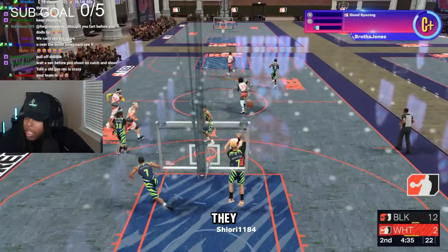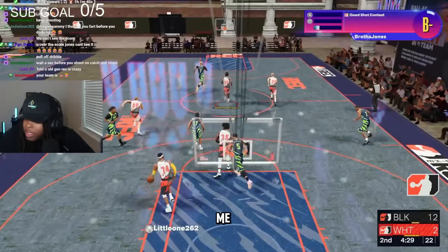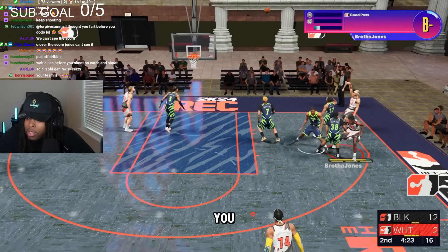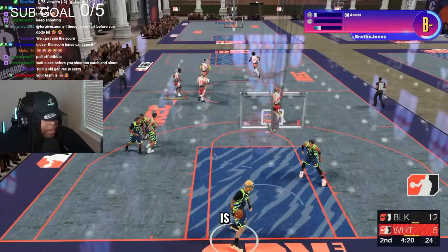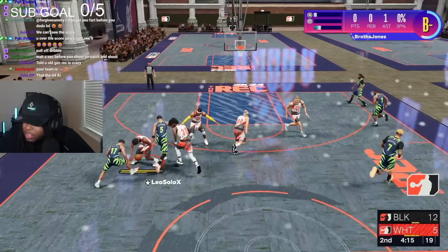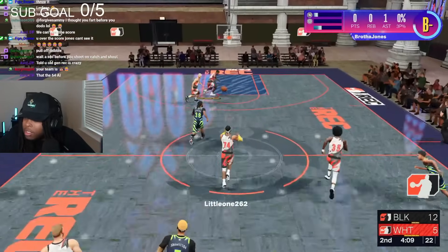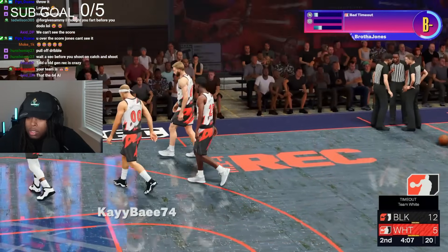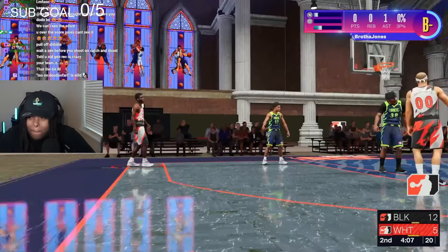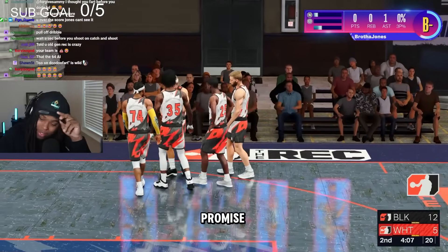The AIs are terrible. Let's go — hit me. Give me that assist. My team is trash. Old gen rec is crazy. Give me the ball. Hit me. 20 seconds, 20 seconds. I'm going to bring us back with no badges. I'm going to try to bring us back. How am I liking current gen? I'm not — at all. I don't got no badges. Maybe if I had badges I'd like it. It's hard.